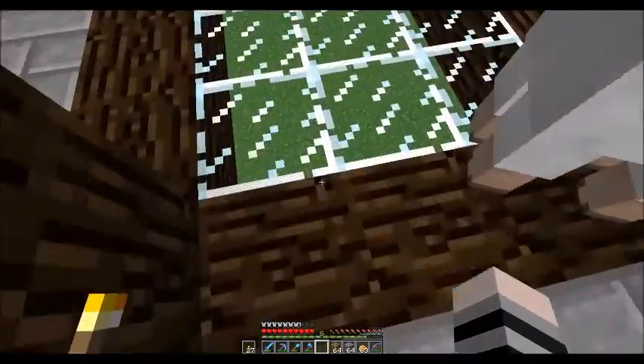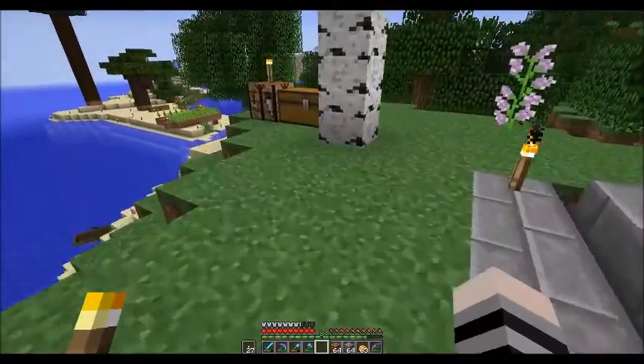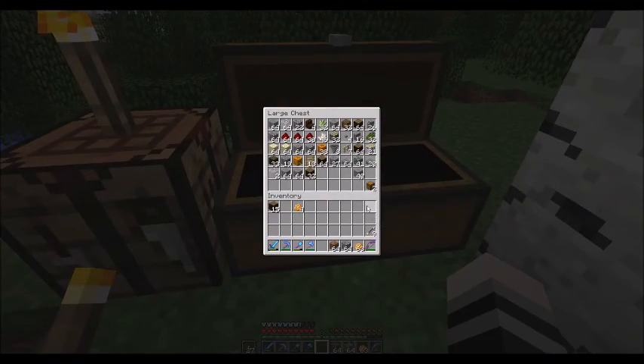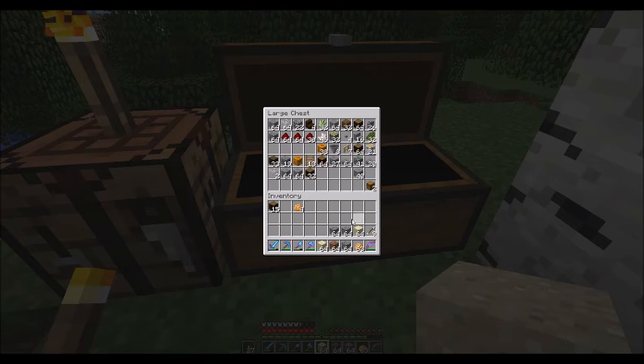What we now need to actually do is the actual farm down there, so let's get going on that. We're going to need a couple of things first. We're going to grab some sand and gravel, 32 pieces of cactus green dye — remember from last episode, you have to cook your cactus to make the dye. I've already made sticky pistons, so you need 32 of those.